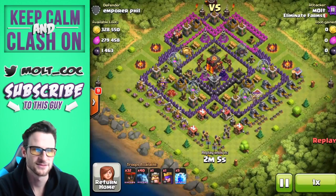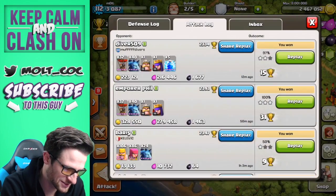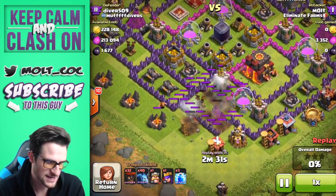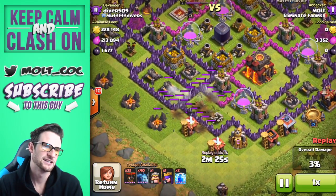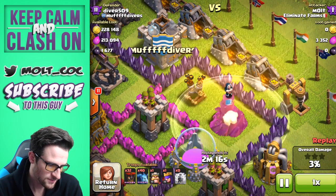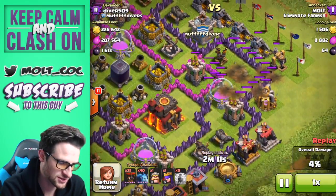Let's go back and watch a different replay — this one I just did a couple minutes ago. This one was a little harder because the x-bows actually had ammo in them. We're going to drop off three lightning spells right here to take out that wizard tower as well as that air defense, and then drop the other two lightning spells on this other wizard tower. If you drop them directly in the middle it will take out the wizard tower, but you have to make sure you drop them in the middle otherwise you'll run into issues.